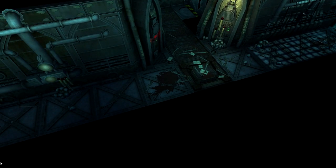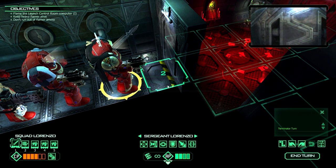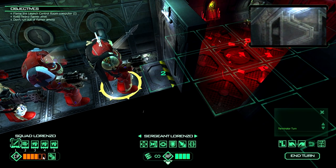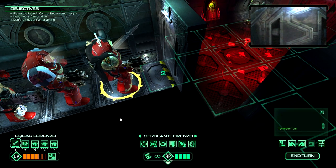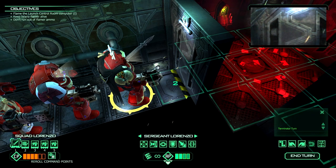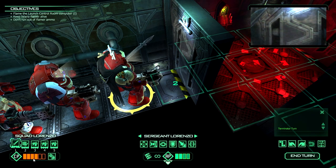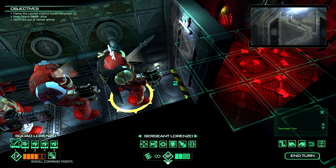So we'll just press deploy now and my Terminators will teleport in. At the start of your turn you get CP — Command Points — that's down in the bottom left. That is action points above and beyond the set four that every Terminator has. And if you have a Sergeant, which I do, you can choose to reroll them at the start of your turn. Because I got four out of six — it's basically a d6 roll — I'm going to stick with the four.